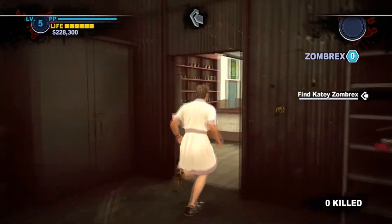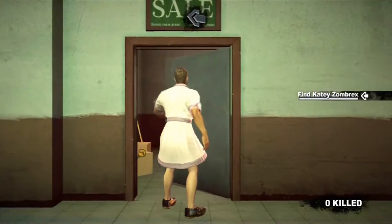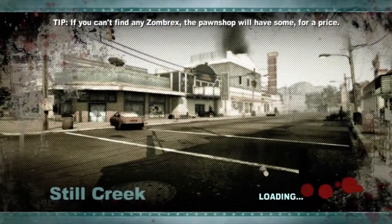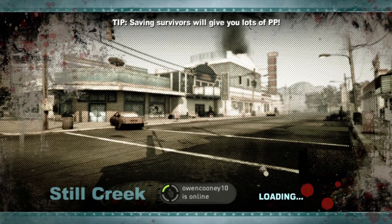We're going to head up here through the safe house to get to the spray paint, which is not kind of hard to find, but if you don't know where you're looking you'll never find it. So we're just going to go up here and find this spray can, which is pretty useless but it looks funny — just spraying paint all over zombies and making them look like idiots.